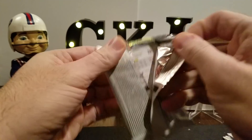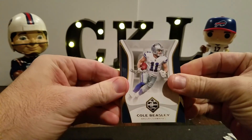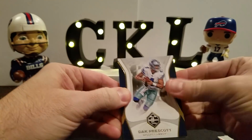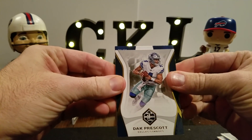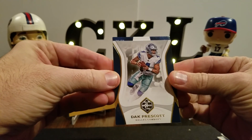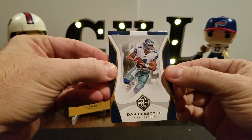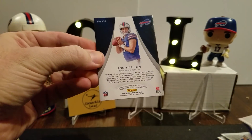RPA should be up next. Quick little rip — Cole Beasley, OJ Howard, Dak Prescott, Philip Rivers. And our RPA — I think I know who this is from the checklist. Number 104, number 17 in your playbook, number one in your Buffalo Bills hearts — Boomstick baby!